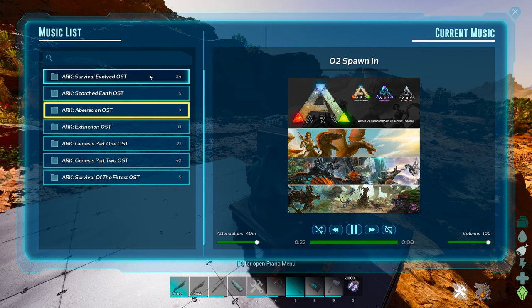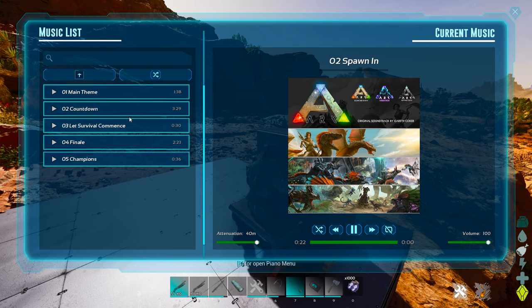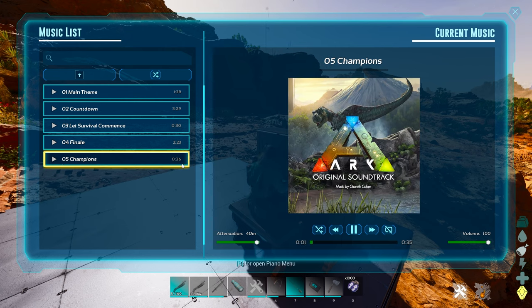You can play random music from the album, go through the options, and decide what you want. For example, you can go to Survival of the Fittest and select the champion song. This is music from the soundtrack by Gareth Cocker.